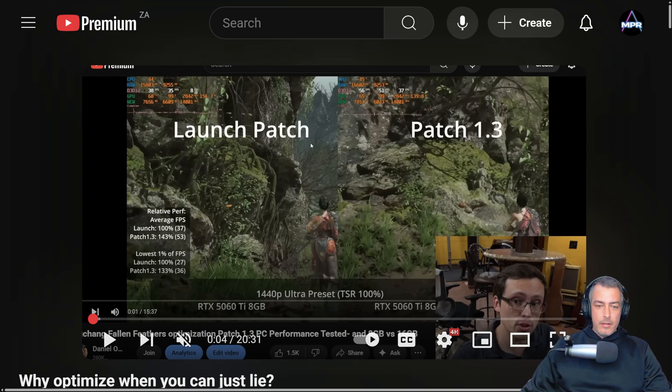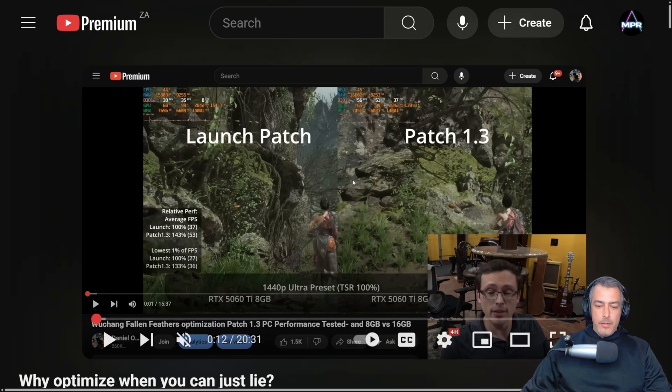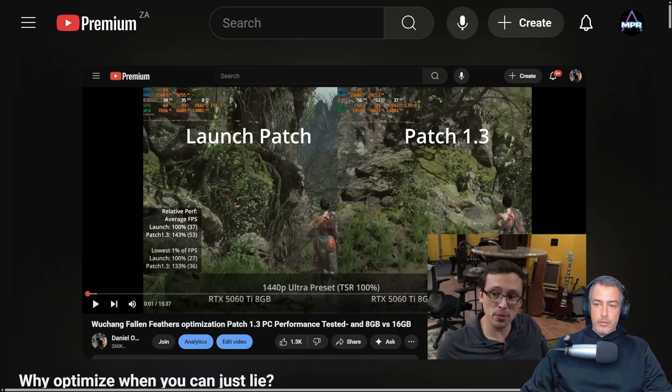A few days ago, Daniel Owen put up a video where he tested the launch patch versus patch 1.3 and found some very interesting results. Even with resolution set to 100% render resolution scale on both, the performance is quite different. He found it's due to resolution scaling — at launch, setting 100% actually sets it to 100% internal render resolution, but in patch 1.3 on the 5060 Ti 8GB at 1440p, it actually applies DLSS Quality instead.